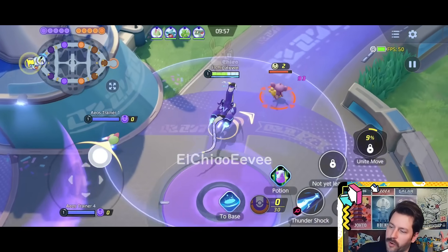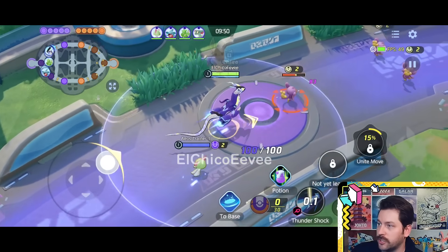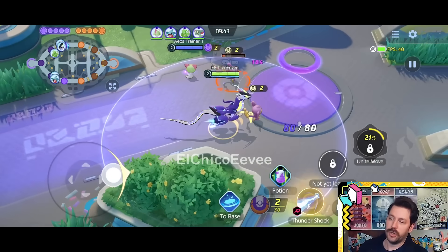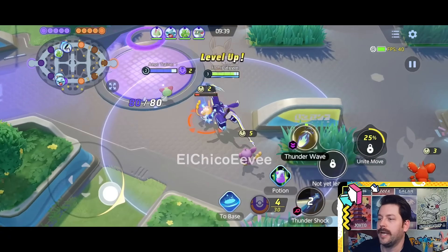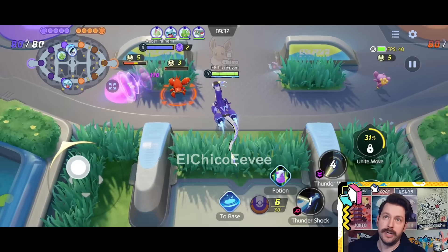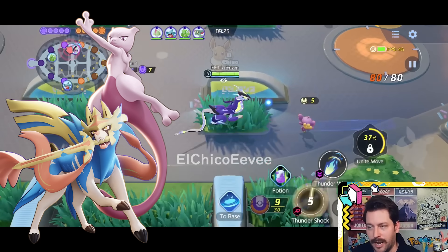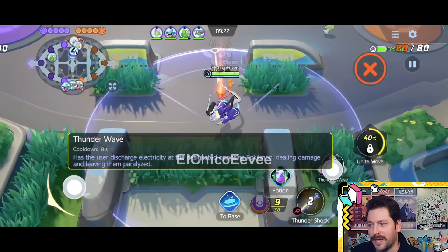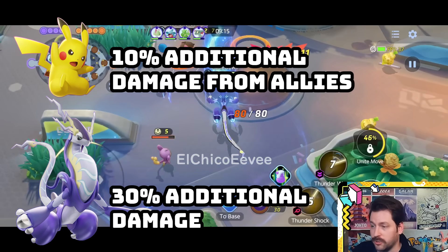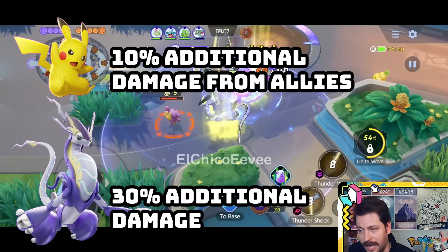Taking a look at Miraidon, one of the first things I was confused by was its passive. I didn't understand how it worked. It's that gauge that is charging up near Miraidon — you can see it right now pulsing with electricity. Its passive is called Hadron Engine. When this Pokemon hits an enemy with a move, it creates electric terrain for 10 seconds. They can then consume a portion of the Aeos energy to expand the area of electric terrain. Miraidon will deal 30% additional damage and allies will deal 10% additional damage within that terrain.